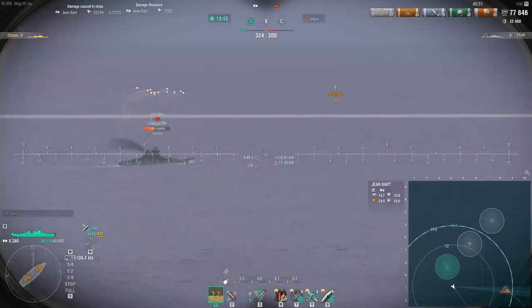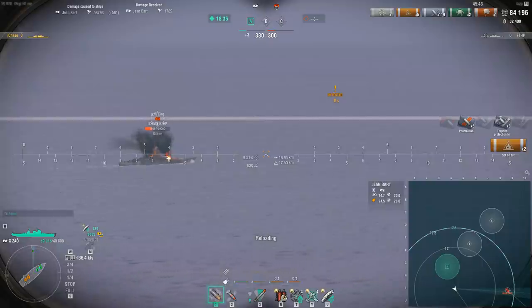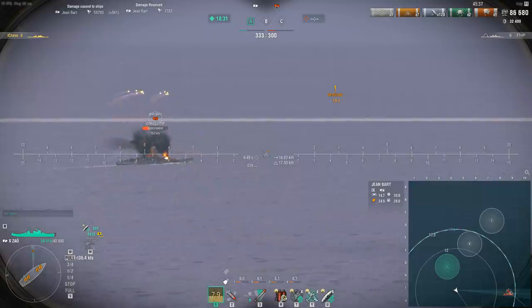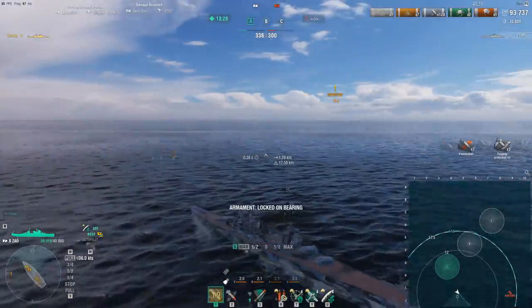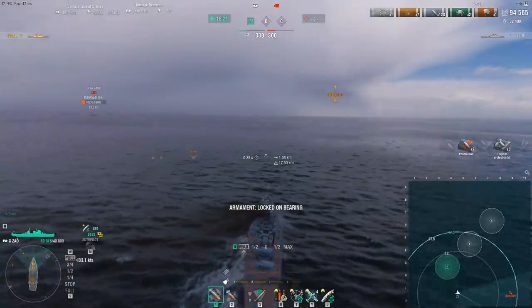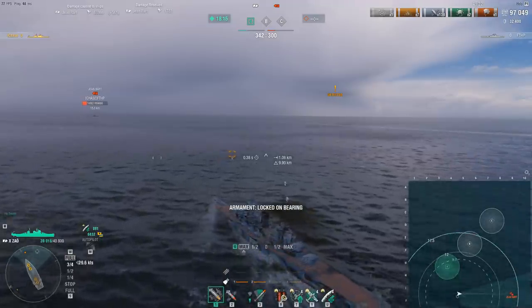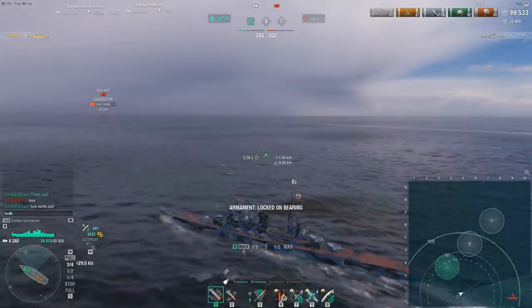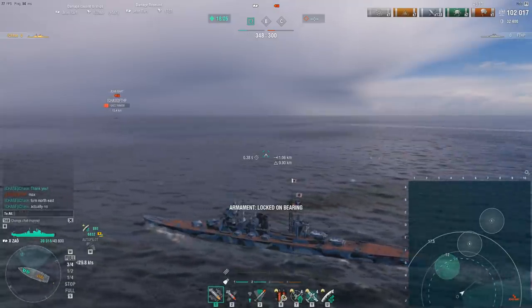Keep in mind that ship speed also affects how much lead you give on the mini-map — a 40-knot ship needs more lead than a 20-knot ship. Overall this is a good method for targeting angled ships, though for flat broadside targets I'd still recommend primarily using the Nomogram with shell flight time in seconds. At the end of the day, aiming is an art requiring a lot of practice, so apply these tips in-game and work them into muscle memory.